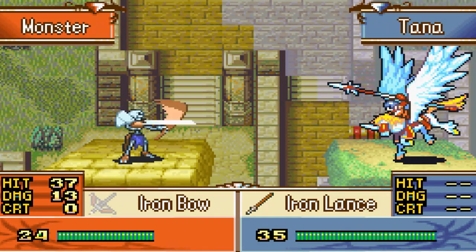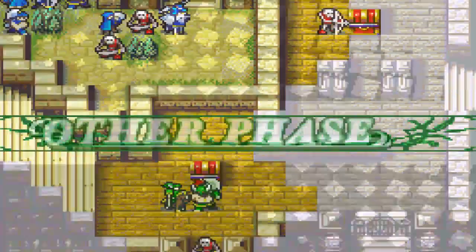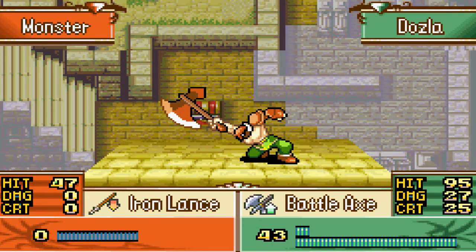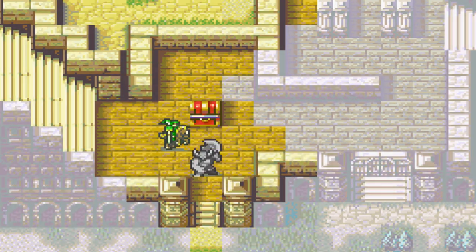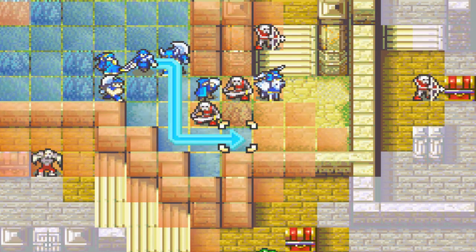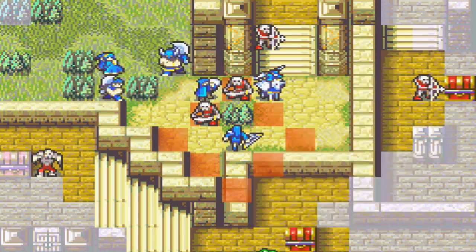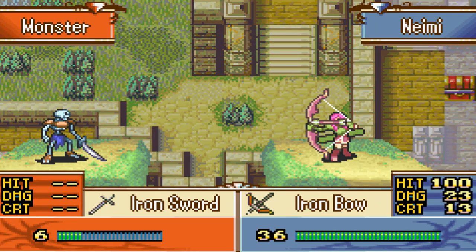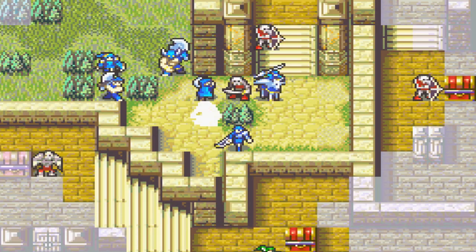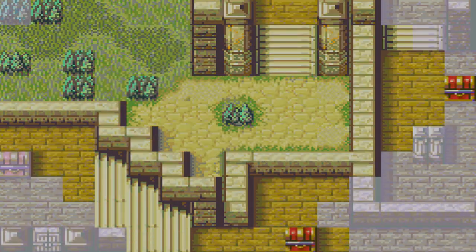That wasn't the smartest plan. I guess we're going to have to heal Tana — random archers popping out of nowhere is really annoying. But we should be okay, we do have a healer. The question is whether that healer can deal with all our weakened units. At least Lute is able to help — she can staff Colm first, though Tana probably needs it more.